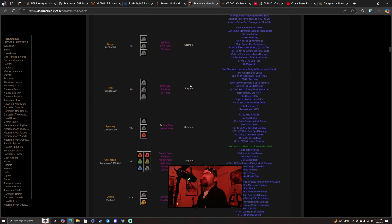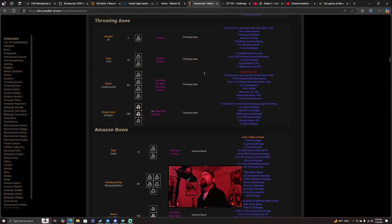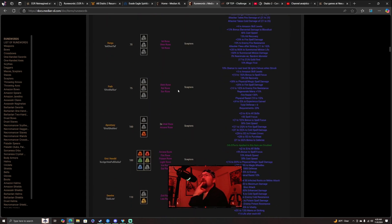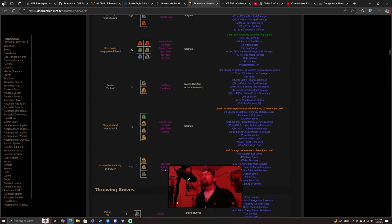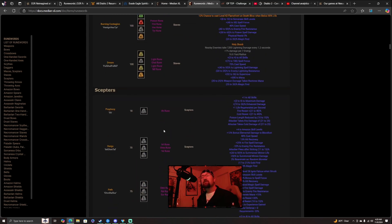We're going to move on to scepters — we have quite a bit to get through. My goal was to reach Amazon bows, but I've been talking for about 25 minutes and we still have scepters, throwing knives, and throwing axes. I'm going to save those three for the next video, edit this one, and get it out there to keep the series going.